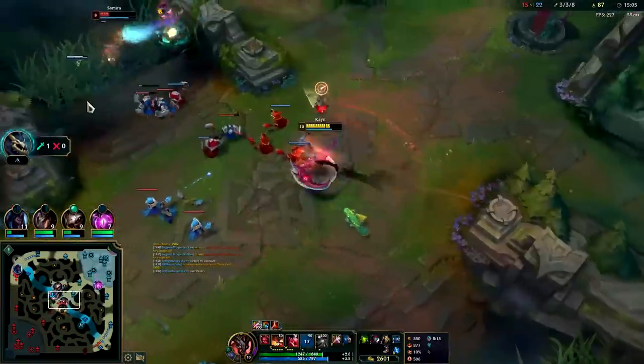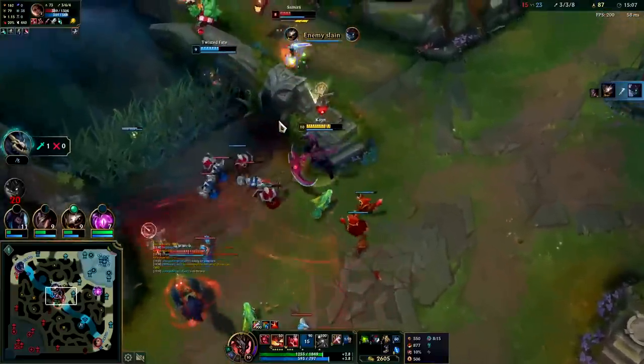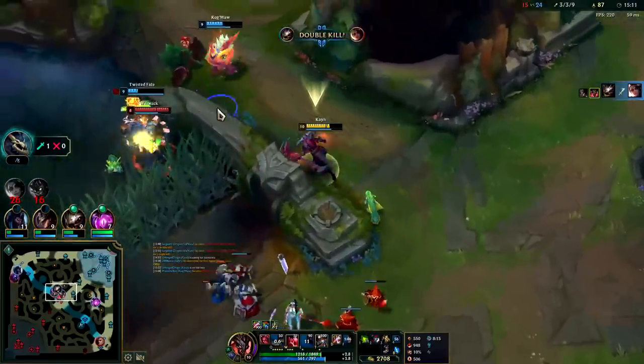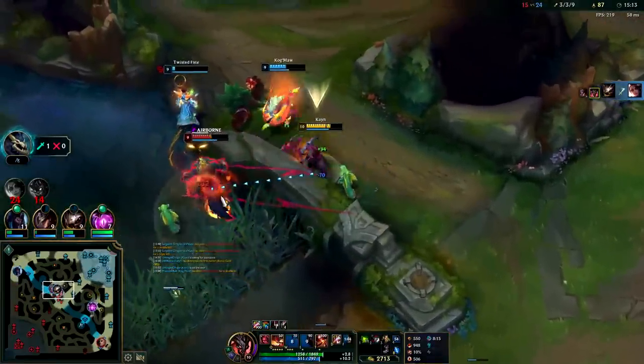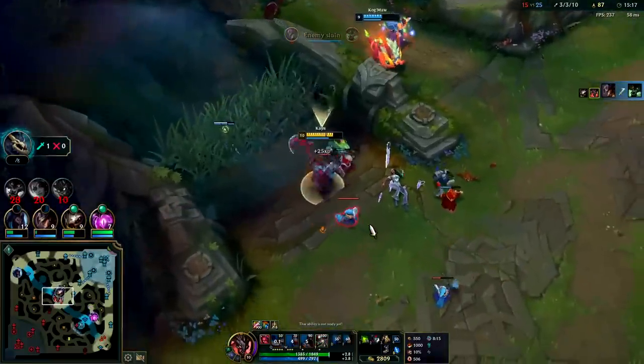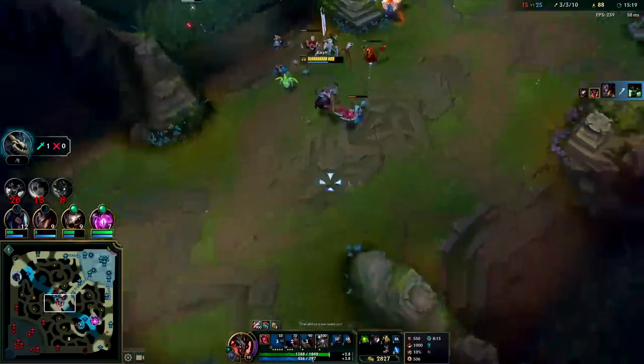See if we can do something here — Warwick's getting a lot of movement speed. We'll Q into her — down she goes. I missed the opportunity to knock him out of his R, hit him with the smite — down he goes. Now we can take dragon for free because we actually want to fight.